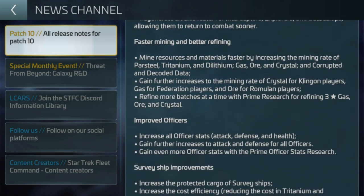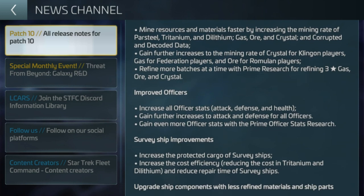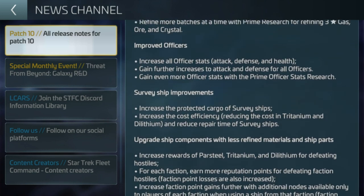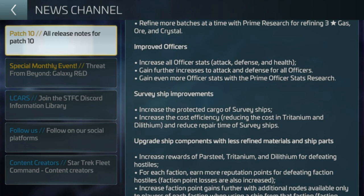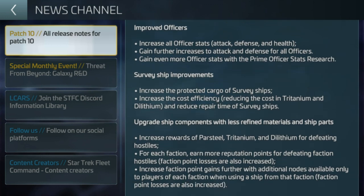Faster, better mining and refining — all of that. Some people are giving out about the refining rates, saying their uncommons have slowed down. Others say it's a random calculator so you can't go on that. But there seems to be a lot of complaint about refinery rates. Improved stats — we've already looked at the primes; that's the one you want. The pay-to-win players are going to be streets ahead. I know you need to look after the big spenders, but give us a realistic chance of catching up in the weeks that follow.